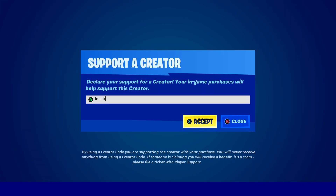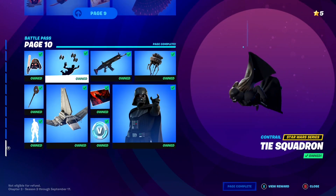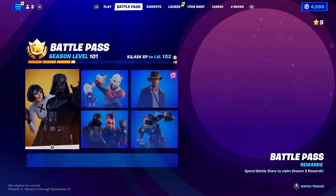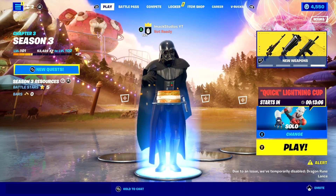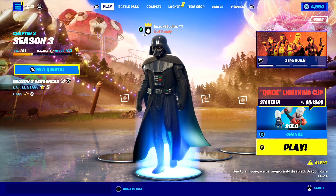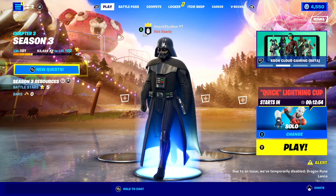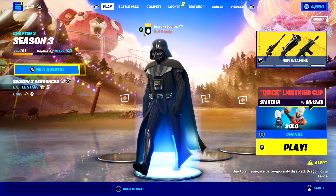That's code IMACK in the Fortnite item shop, hashtag ad, if you guys want to support me. Fortnite Chapter 3 Season 3 is here and oh my goodness guys, it is literally absolutely insane. Basically in this video, I'm going to be going ahead and telling you guys how to get some free skins right now super easily and fast here in Season 3 of Fortnite Chapter 3. So if you love free skins like me, you need to watch this video to the end to find out how to get a bunch of free skins right now here in Fortnite.